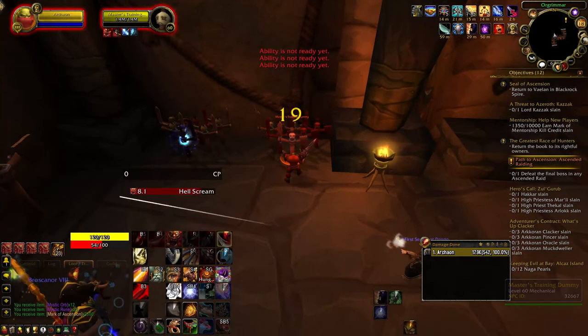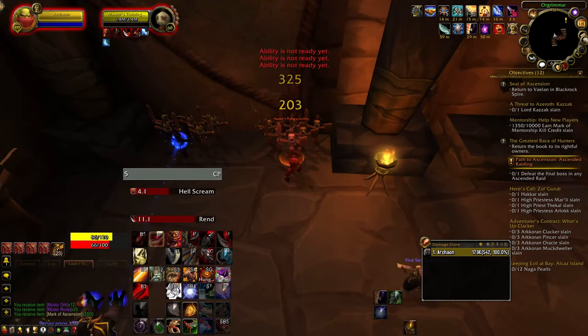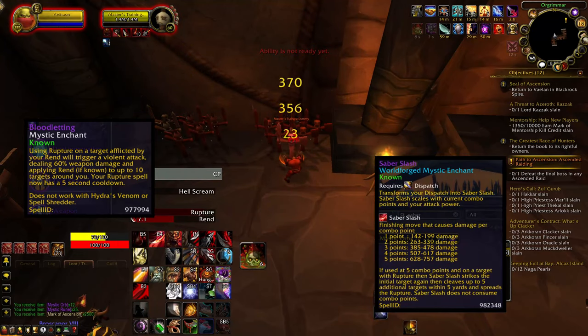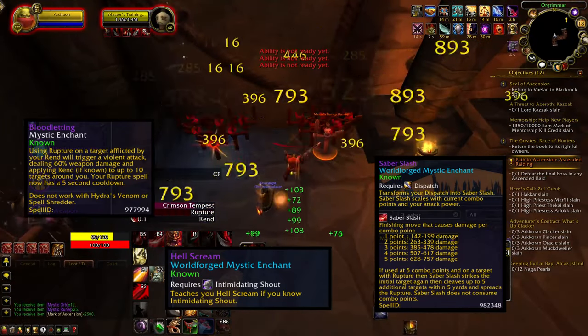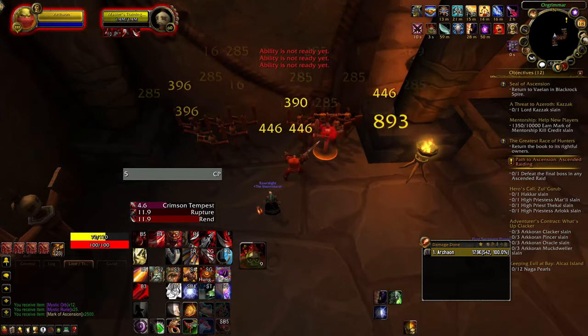For epic enchants, I considered a few options after a lot of testing on the training dummy and in practice. I decided that Bloodletting, the World Forge enchant Saber Slash, and the World Forge enchant Hellscream are absolutely the way to go to quickly spread your damage over time effects on multiple targets. They also synergize extremely well into a solid and satisfying rotation.